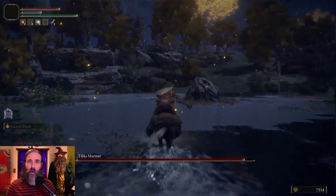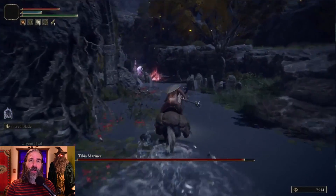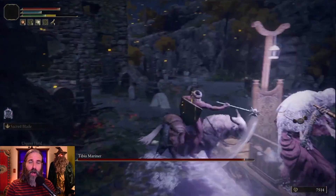For 25 of them, you probably don't want to use an elemental ash of war. But this video, we are focusing on the 34 bosses where strike and an element is the best choice.